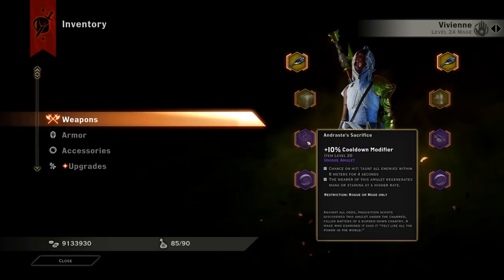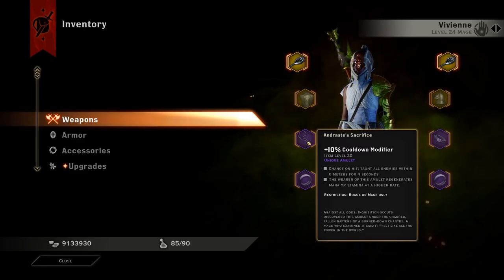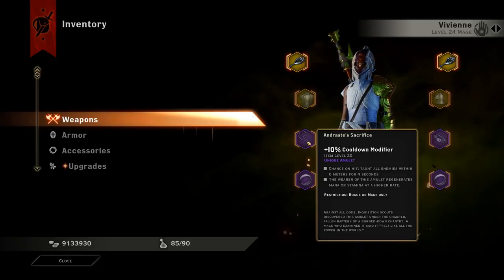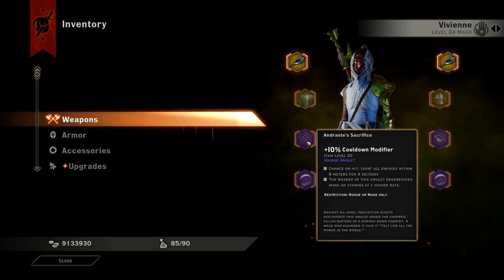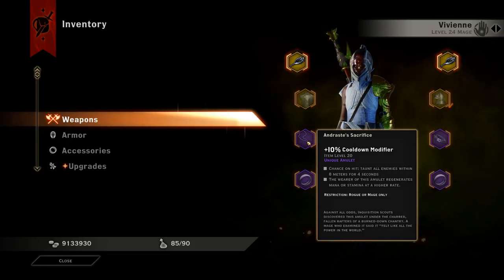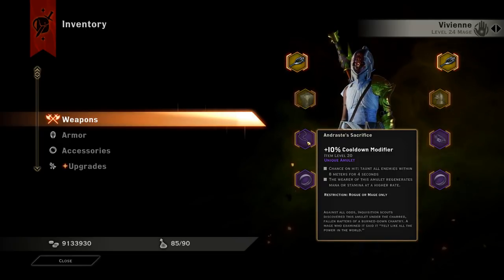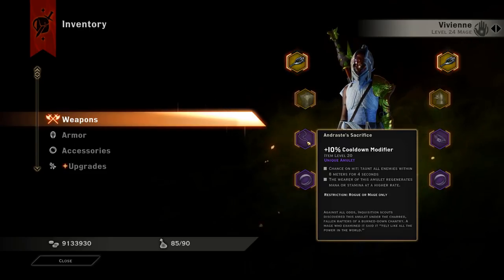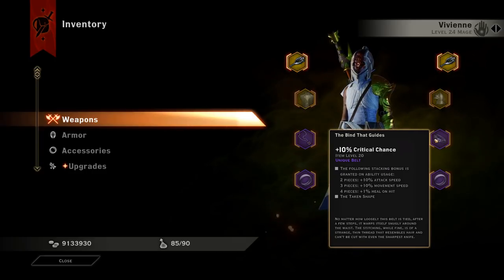The neck piece is literally the reason we can gain any guard. It has a 10% cooldown modifier, and a chance on hit to taunt enemies — taunting gives you guard. So whenever you taunt enemies you gain guard, and combined with the huge barrier you have, you'll usually be at 100% barrier and 100% guard at all times, which is insane. You also get extra mana regeneration, which is phenomenal.